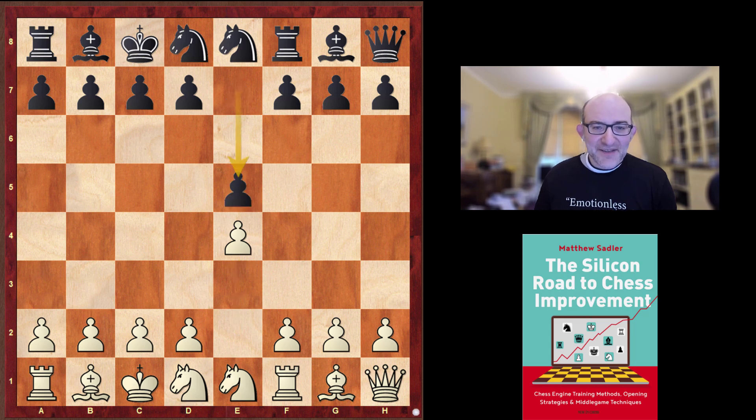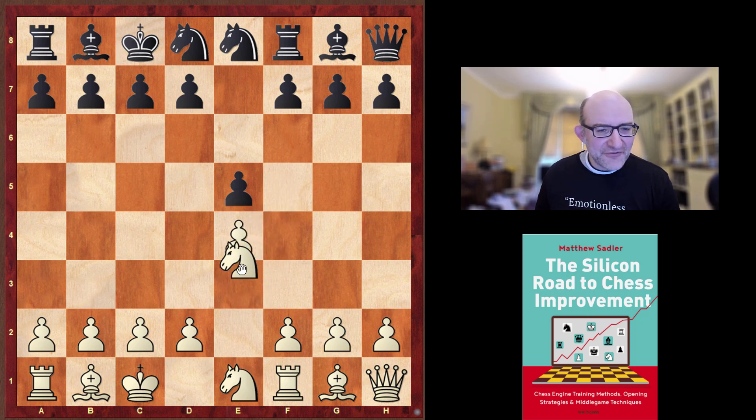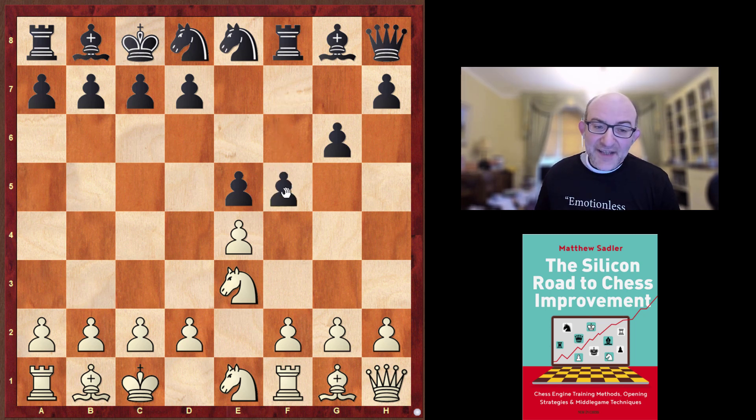We got e5 keeping the symmetry, and now knight e3. Knight e3 actually contains just a little drop of poison — this knight can come round to f5 or to d5 and threaten knight e7 checkmate. So definitely something that Black has got to watch out for. Here Scorpio played a move that feels a little bit odd: g6. It covers the knight's invasion on f5, activates the queen, and threatens f5 which would make use of the rook on f8 and free the bishop on g8.